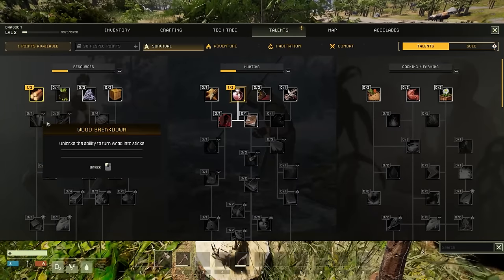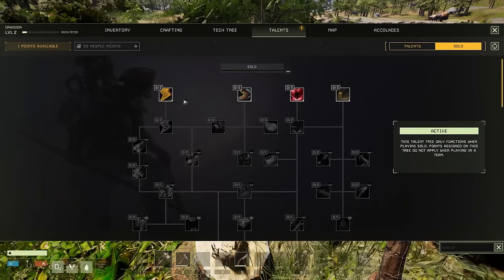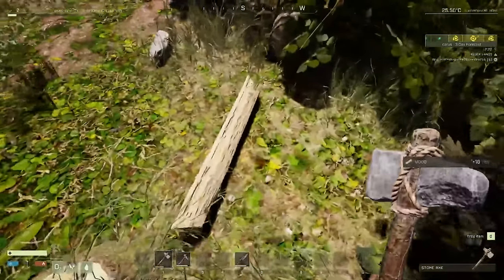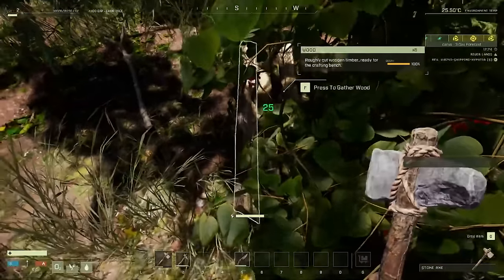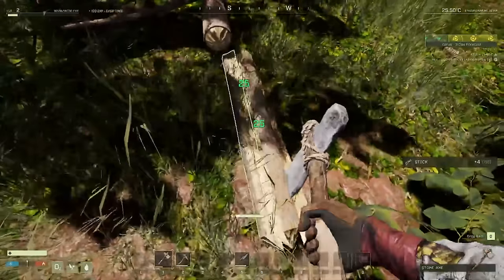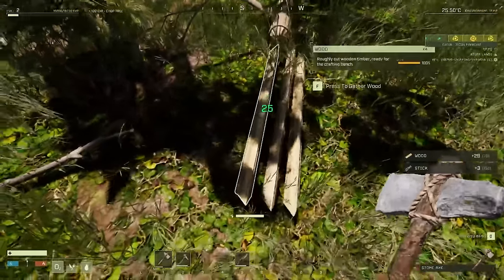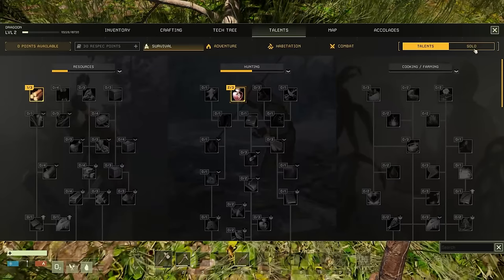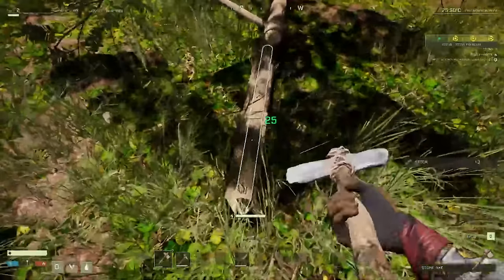Talent side - now I want to get more tree yield and I want to increase my stamina again. Solo - everything is just stamina, stamina is what restricts you from doing things. So when you're in multiplayer you don't have a stamina tab, you've only got talents. When you're solo you have the solo talents, which are useful - they just help you in single player.